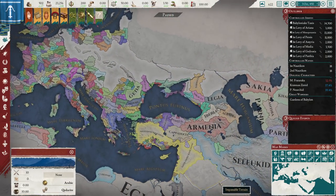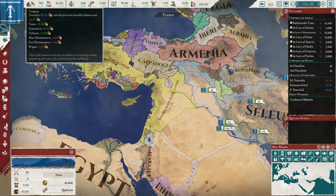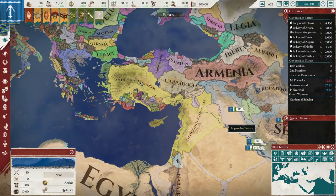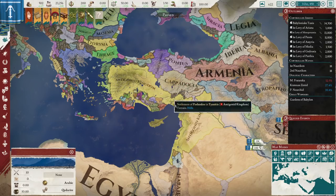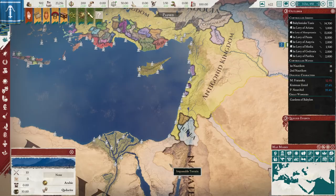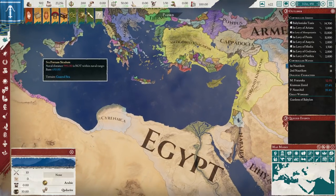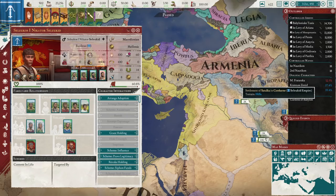I did two Seleucid games. The first time I took the truce — it was very difficult to expand. I wasn't overly unstable, but I didn't get much further. The second time I declared war, I took all their lands out here except for the little bit Egypt took. I went all the way up here, took all of this. They conquered Macedon, so I invaded and took all of Macedon, then I invaded and conquered Thrace, then Egypt, and got all the way down to here by the time the starting ruler Seleucus died.